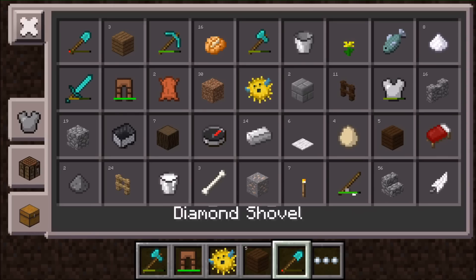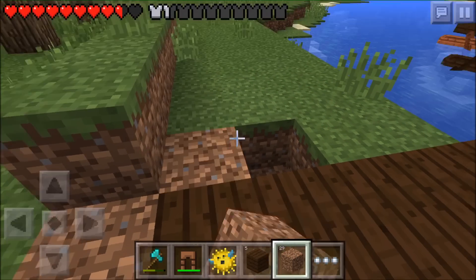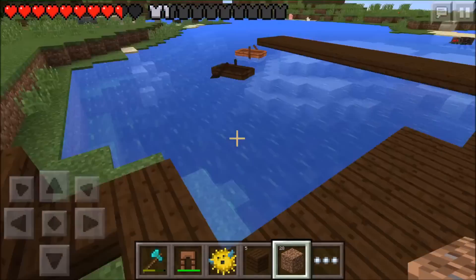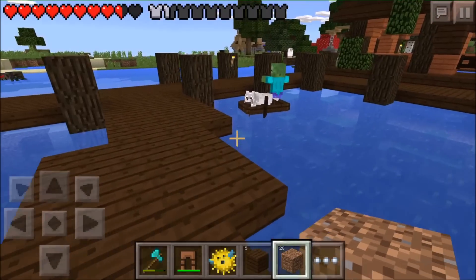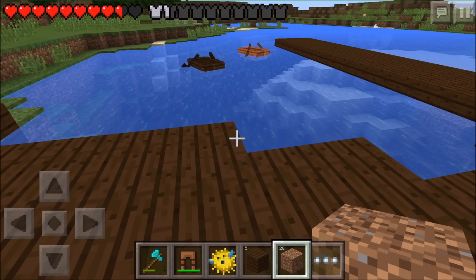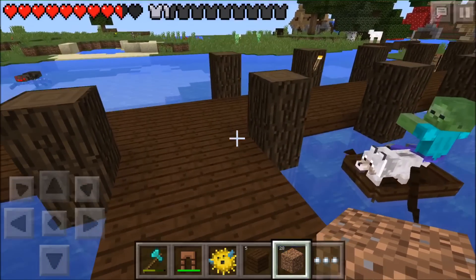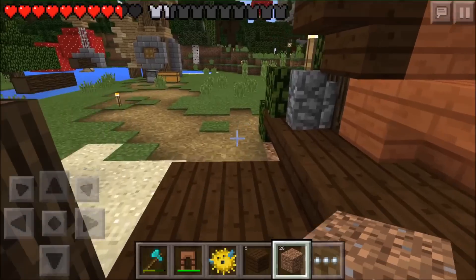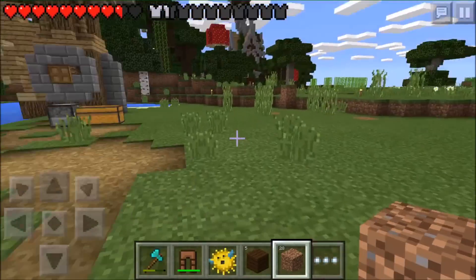I'll just fill that in really quick - there we go, perfect. We have the basic platform for the new hut. Oh man, I need to bring a crafting table over here, I really do. I don't know why I didn't bring it. I need to drop off some of this stuff.